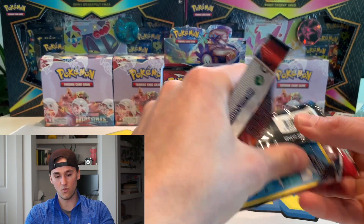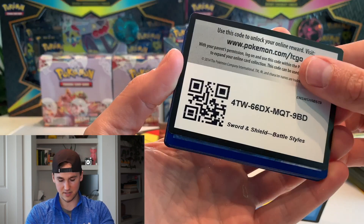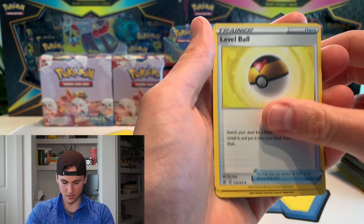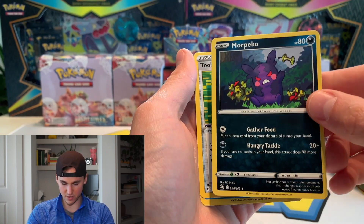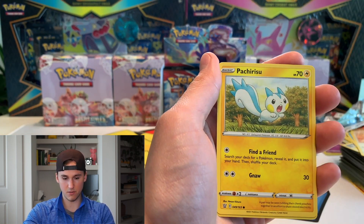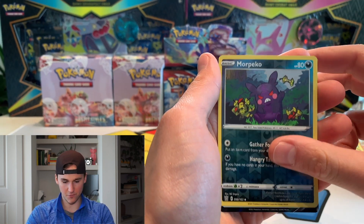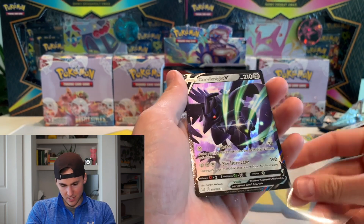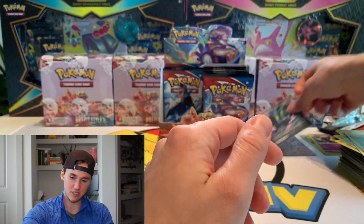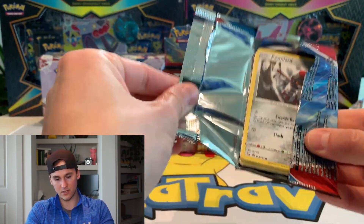As long as you don't pull any bad V cards I'm happy. Oh, more Morpeko! Tool Jammer, Remoraid, Spearow — actually something — Morpeko reverse. Dang it, Corbalion V. I just said I hope you don't get any of the bad V cards. Not a fan of a metal one, let's see what else we can get.